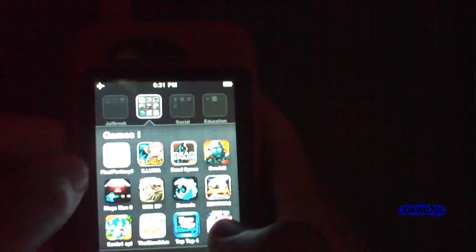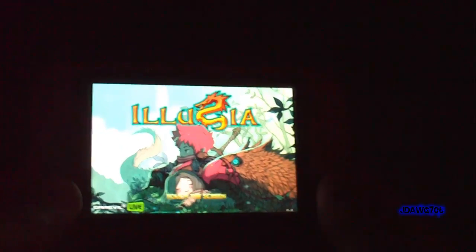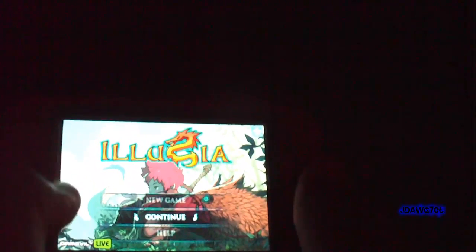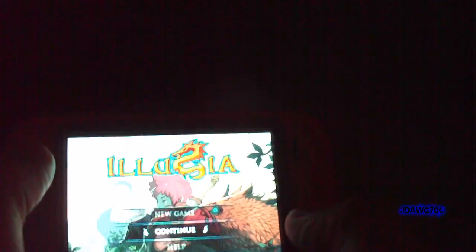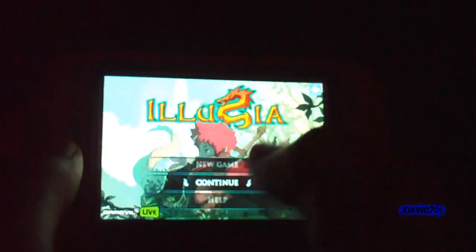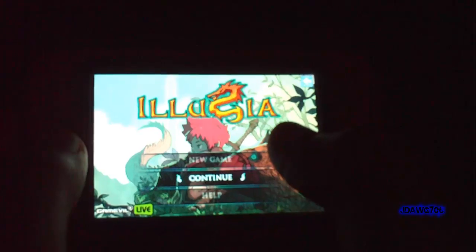Now let's get started. As with all Gameville games, after you get through the main loading screen or as soon as you open the application, you should get the little Gameville logo. On the main screen you have New Game, Continue, Help, and Options. When you play, you are going to start off with this person here in the background with the red hair, and you'll be starting off in a forest-type area.